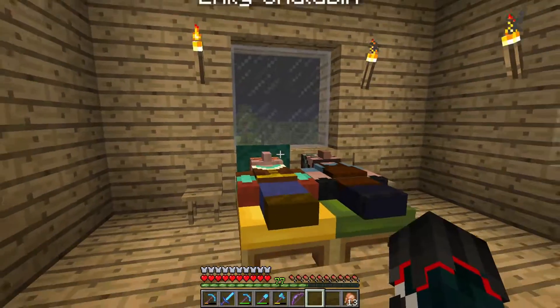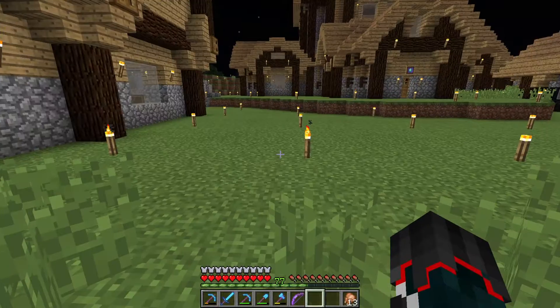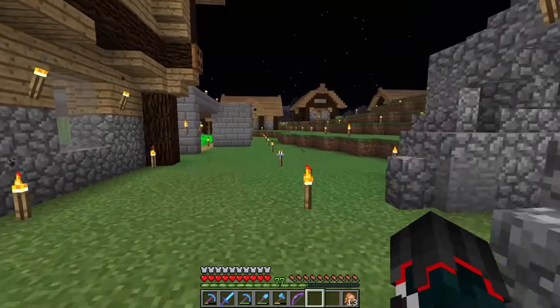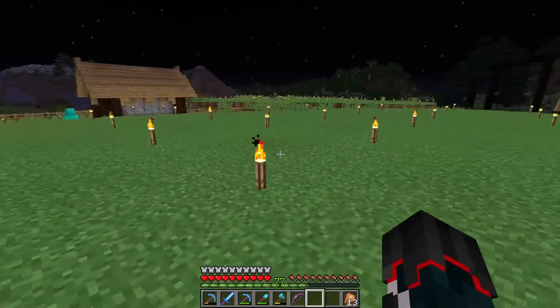So once you have a bard and a tavern, your villagers' happiness is going to go through the roof. What I'm going to do now is build the tavern right up here on this hill. I'm going to eventually do a nice little walkway up this way, and then — tavern. This is going to be a big building.